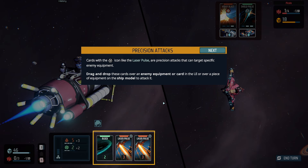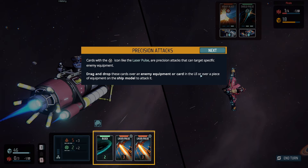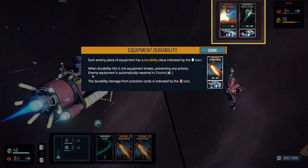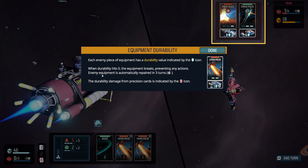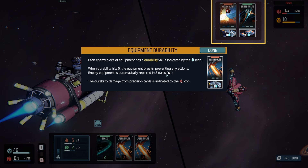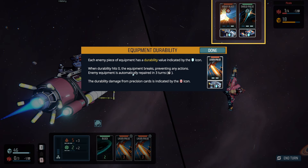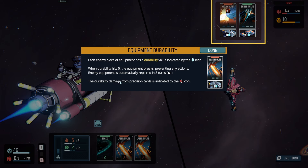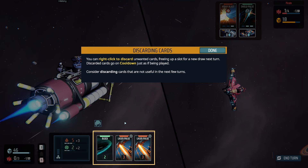Precision attacks: cards with the target icon, like the laser pulse, are precision attacks that let you target specific enemy equipment. Drag and drop these cards over enemy equipment in the UI or over a piece of equipment in the ship model to attack it. Each enemy piece of equipment has a durability value indicated by the shield icon. When durability hits zero, the equipment breaks, preventing any actions. Enemy equipment is automatically repaired in three turns. This is kind of like targeting specific equipment — like lasers, shields, or whatever.